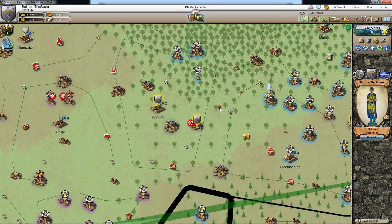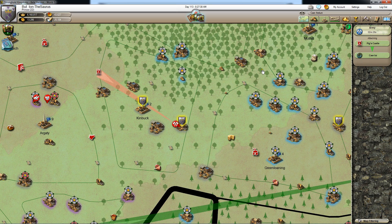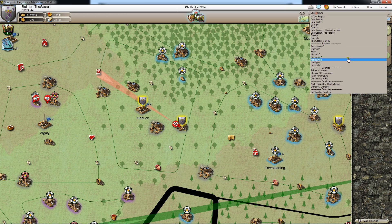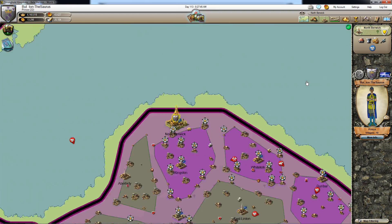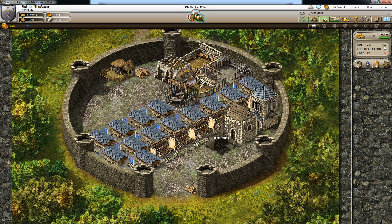One thing I want to start doing is institute a troop tax. For example, if you come over to the province of North Berwick, unfortunately I only get $1,350 gold per day. The way that's calculated is there are three counties in the province, and each county at max tax rate gives $450 gold — so three times $450 is $1,350. Now I've got parishes that make 10 times that much.